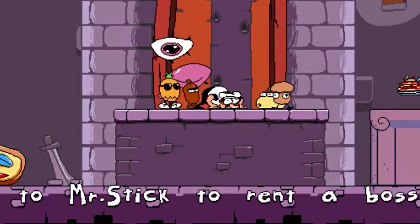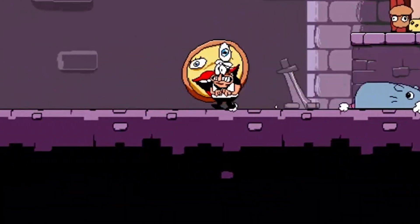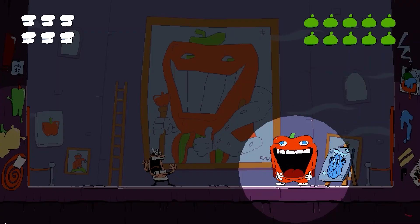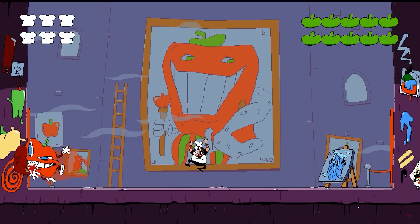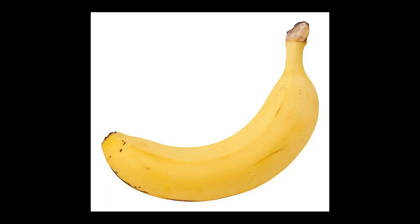On the first floor, we can see fellow chef Gustavo running away from a rat. It's here that we'll fight the first boss, that being Pepperman, who looks more like an apple. A pepper looks like this. A banana looks like this — not relevant, I just wanted to show you a picture of a banana.